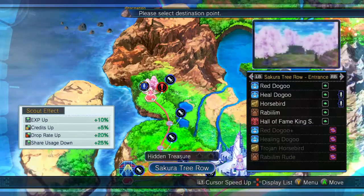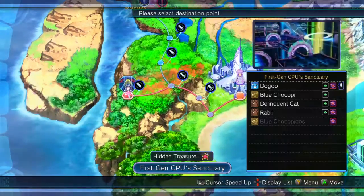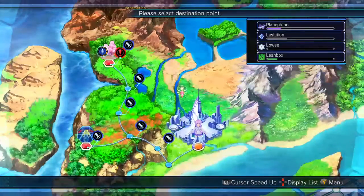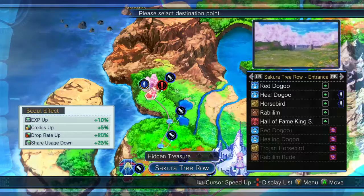I should mention the random encounters — I'm going to be cutting them all out because they're enemies we've seen before. I think at the moment they're all enemies we've seen in first gen CPU Sanctuary. They're just easy, they're all one-shot, they can't do anything to us. I'm cutting them out for the sake of saving time on the video.